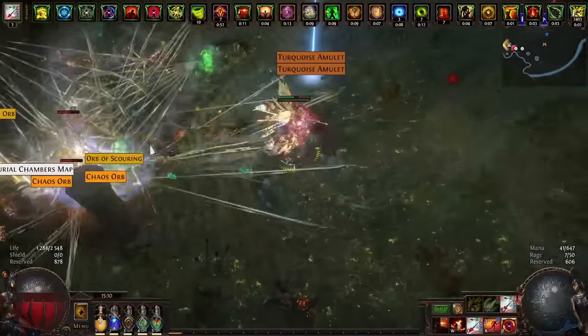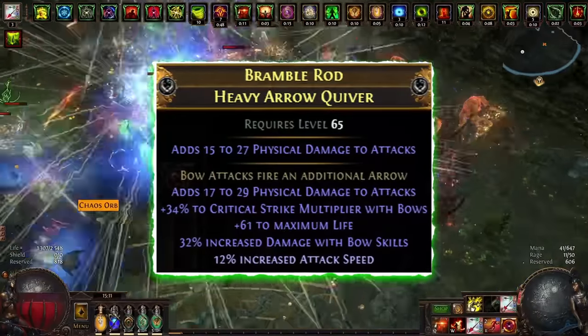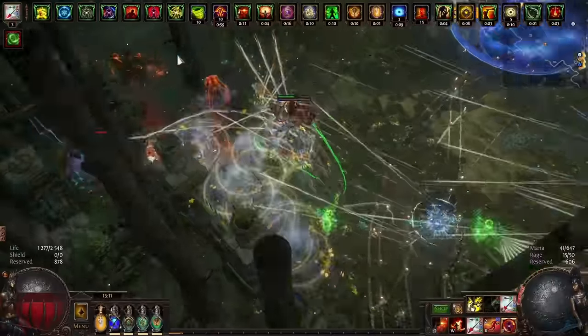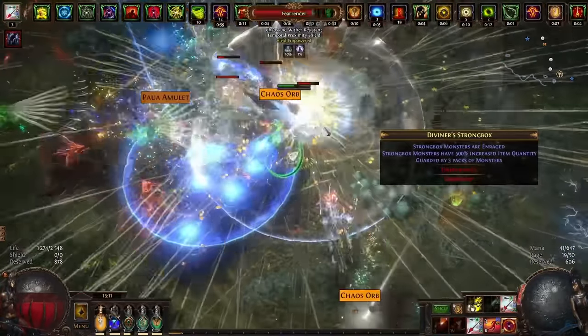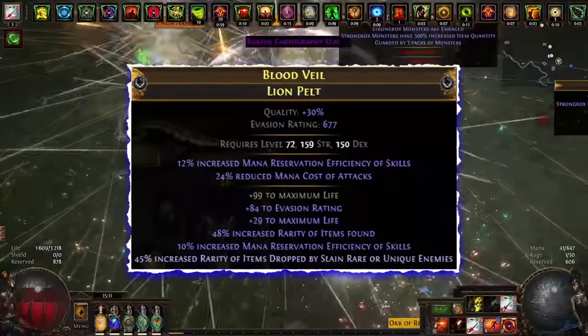Let's move on to the quiver. Currently I am using a regular quiver with an additional arrow, flat physical damage, critical multiplier, life, and increased damage. I did not spend a lot of currency on it since I plan to make a mirror copy in the future.